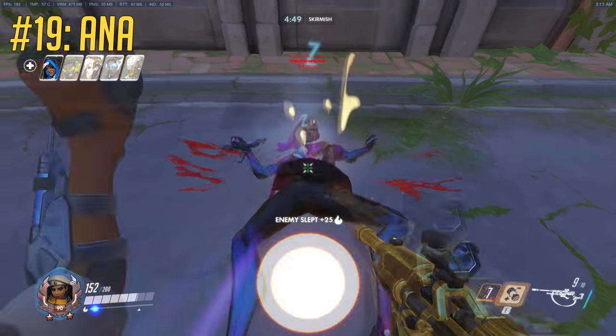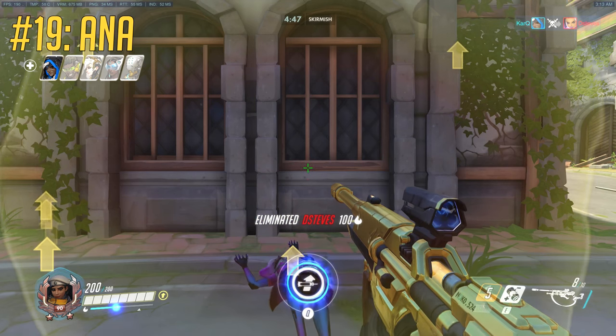If you land a sleep dart, the proper execution is: shoot, biotic grenade, shoot, melee on squishy targets.